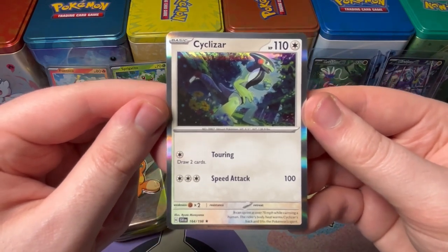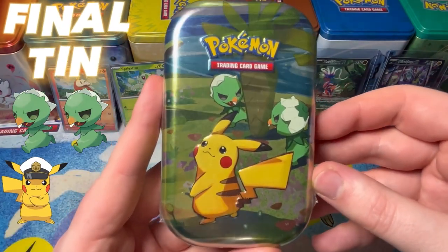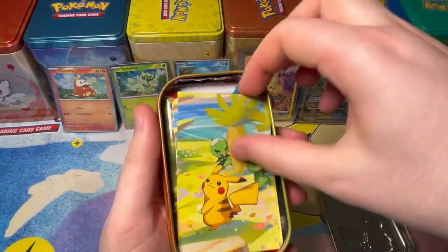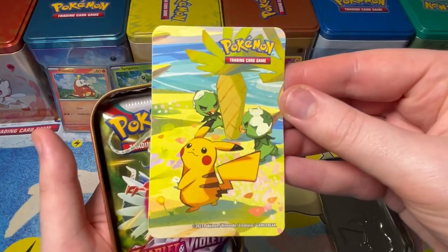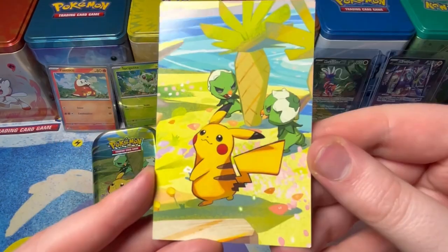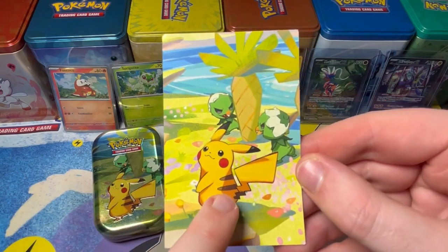Time for the Pikachu tin! Look at the Pikachu tin — how adorable this one is. Probably my favourite. Art card, stickers — cool! Scarlet Violet, we've got a Coraidon and Lugia Aleki. Let's have a deep dive into this Pikachu art card.